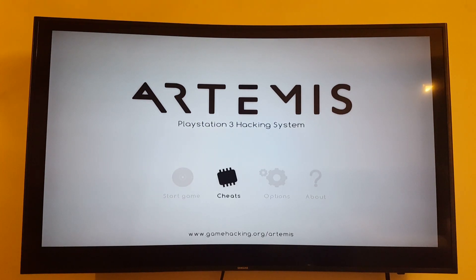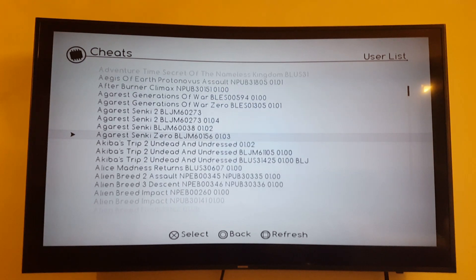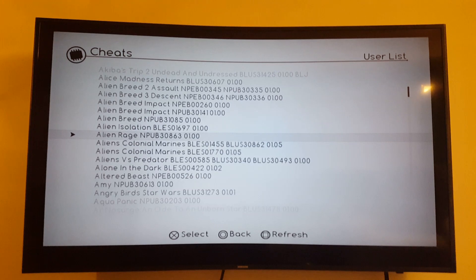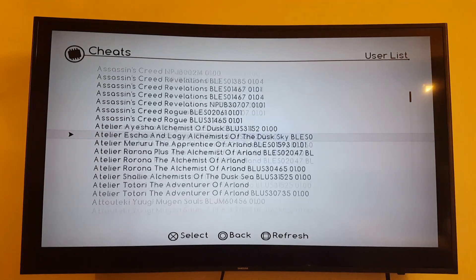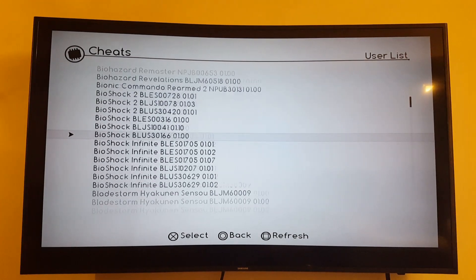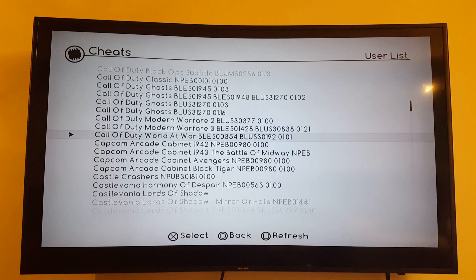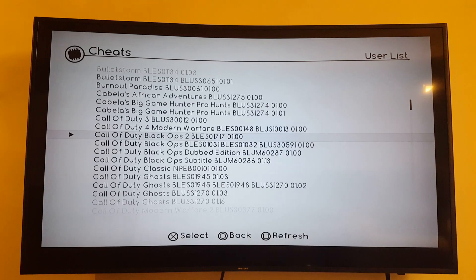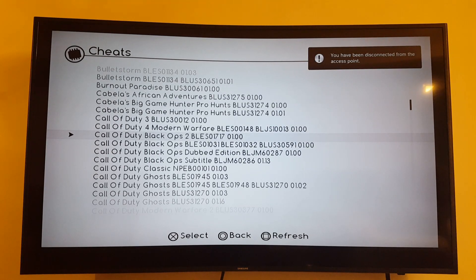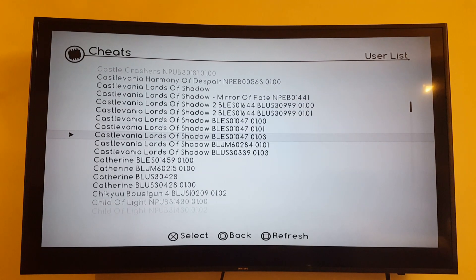Cheats. BLGM — these are all PS3 games. Sweet. I have two Assassin's Creed, Bioshock, Call of Duty — after which one? Modern Warfare 3? Seriously? Black Ops 2? Really? That's probably the updated version at the end there. Castle Dean Wars of Shadow — this is really cool.